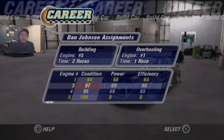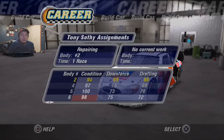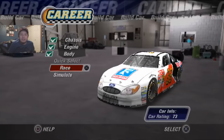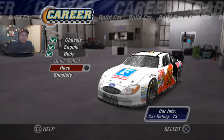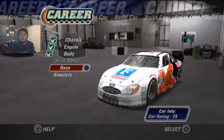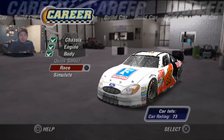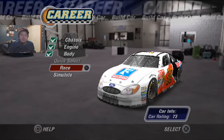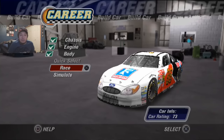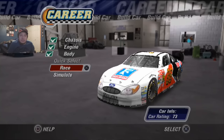We'll pick engine number three and body number six, because that is the best one we have — it's a car rating of 73, which is 1% lower than last race's 74. But we'll take a 73 again; that's the highest or second highest rated car we've had. Before we were at 71 or 72, so we're slowly getting up there in the car rating. Let's get into qualifying and see where we start.